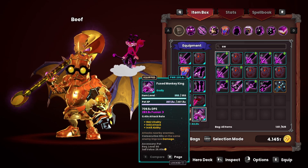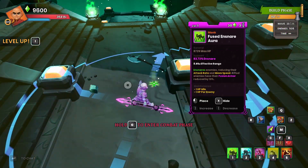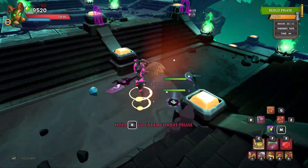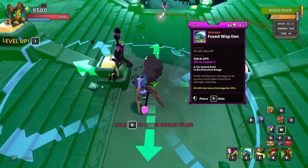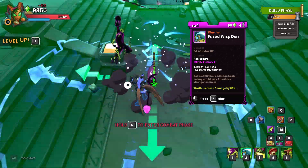I'm going to use a fused monkey king to fight the boss. If you don't have a fused monkey king, here is a very lazy and simple build. It's basically just a couple of auras — ensnare and electric — and I spam wisps, 23 of them right in the middle of the map here.